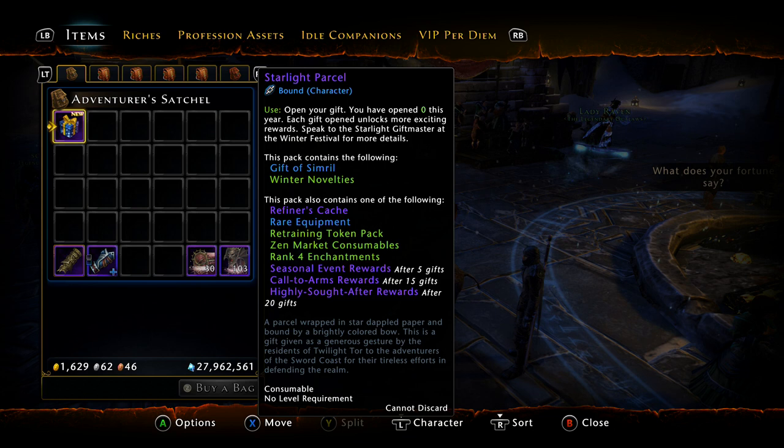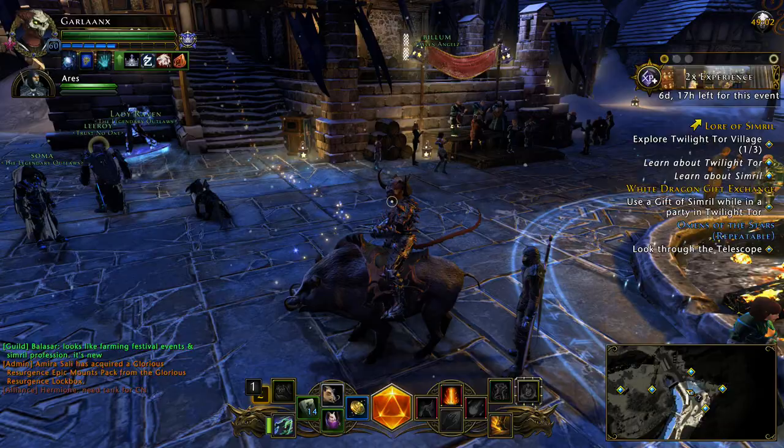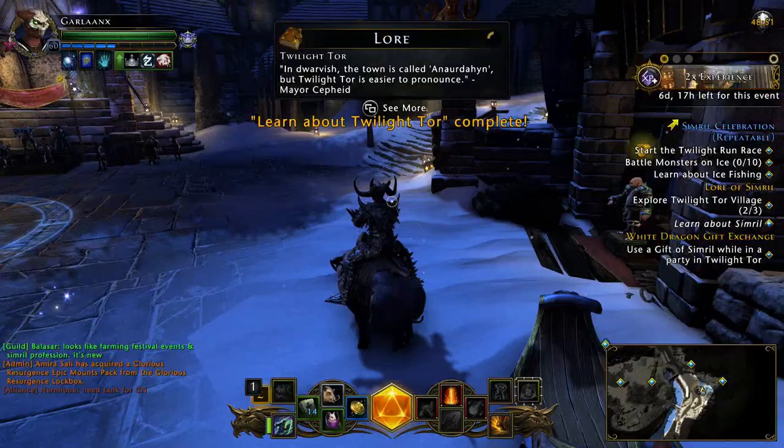The same rules apply as other parcel events — you want to be in a group of five. If someone opens one, you get a point; if you open one, you give someone else a point. So if you have a group of five you can accumulate your 20 fairly quickly. Make sure to do your lore quest too — it's just about running around getting three lore pieces.